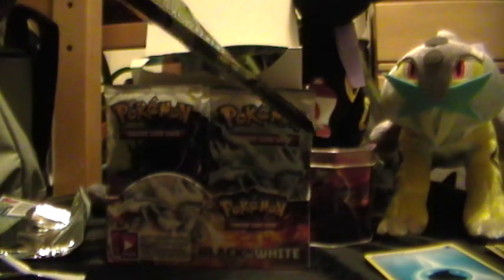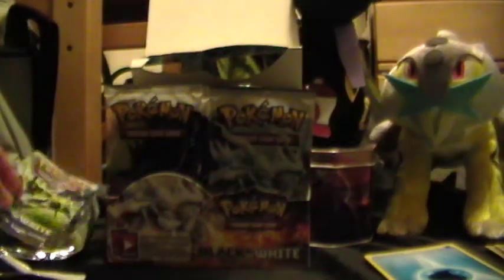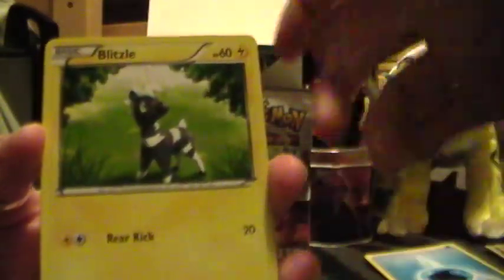Another Zebstrika pack, check it out. We have a Clink. Pokémon Communication, Servine — which is the good one — Patrat, Pansear, Snivy, Blitzle, Tepig, Solosis, Simisage, and the Hollow Ember.